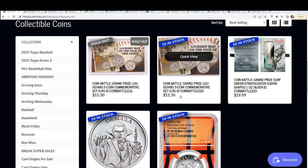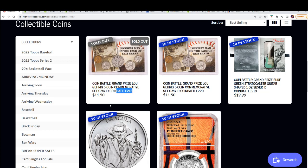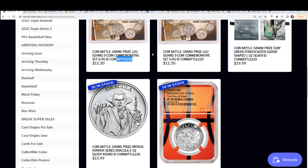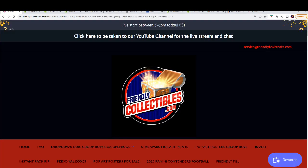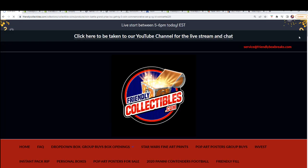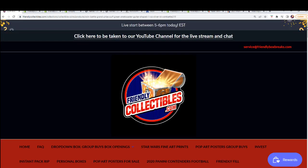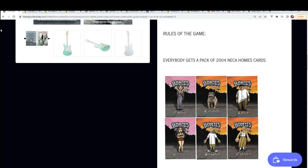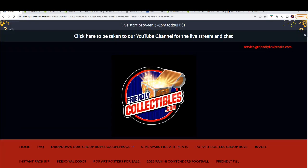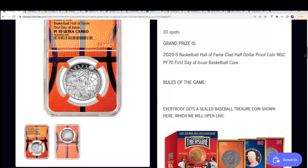You can actually see we have another one listed but this one is 216. We were doing them with the baseball coins previously and then we switched over to doing the card game. So earlier coin breaks from a week ago we had coins, baseball treasures, and we just switched over to the card game, seeing who wins with the best hand.